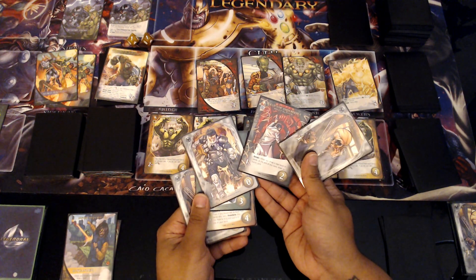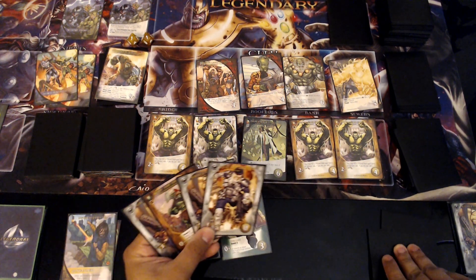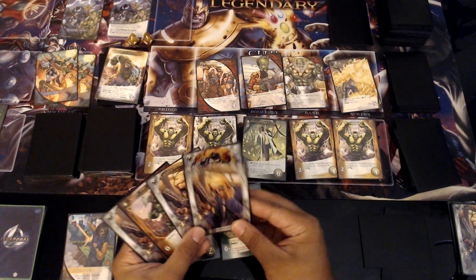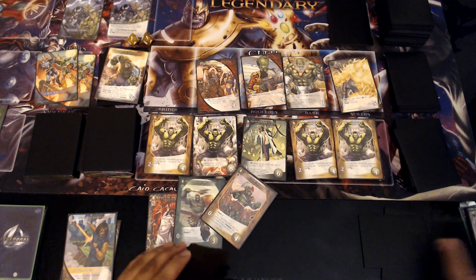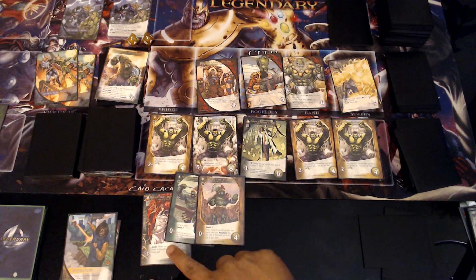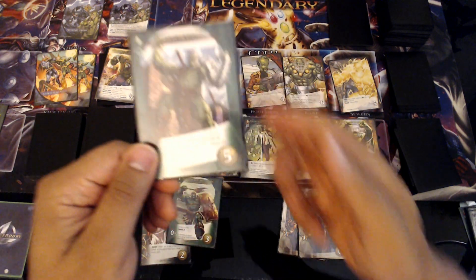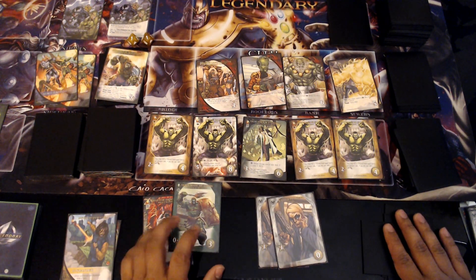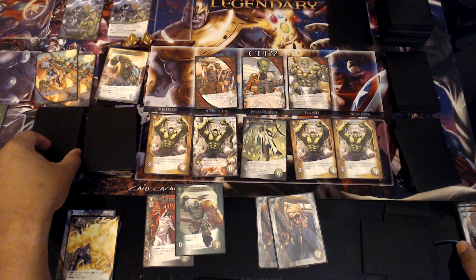I'm nervous because a lot of the scheme twists have come out and half the villains are already in the streets. I have Outwit because I have two, three, four — so I get to draw an extra card. I'll play this and draw a card, set this aside, and discard for Smash — so I've got attack there. Smash gives me three to six attack and two recruit. This transforms into Hulk is King: when a card effect causes you to discard this, you can turn out your hand. That goes on top of the deck. I've got six attack and two recruit.